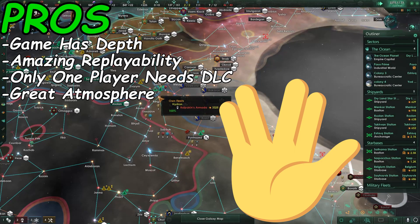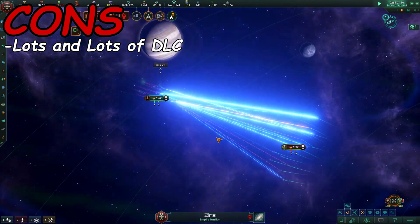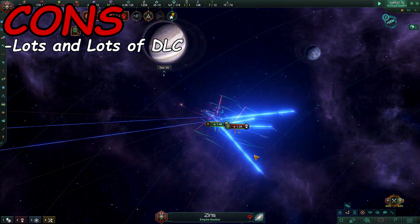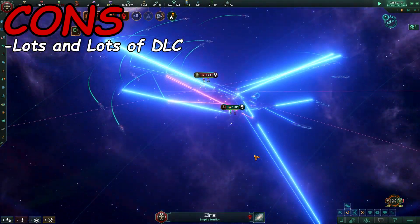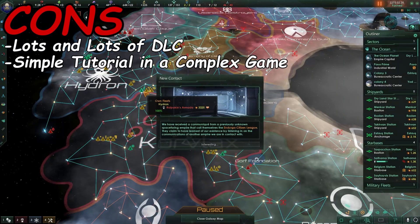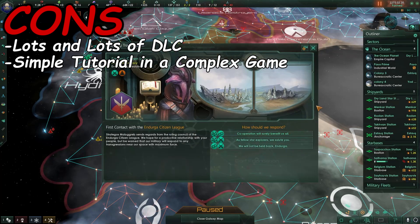And next up, we have the cons. First up, there's just a lot of DLC for this game — there is over $100 of DLC for a $40 game, and to me, that just doesn't sit right. And finally for the cons, there is a really poor tutorial in a game that is super complex. I'm grateful that it's there, but it really needs to go more in depth and teach you the inner workings of the game.